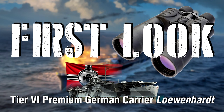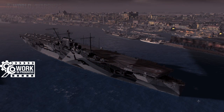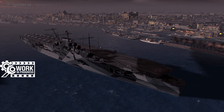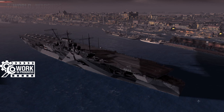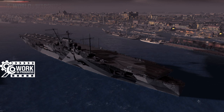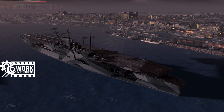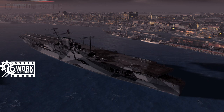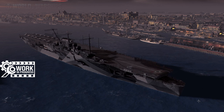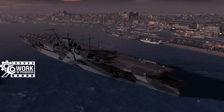Ladies and gentlemen, boys and girls, worshippers of all ages, welcome to YouTube. My name is Sea Raptor and today we're bringing you a first look at tier 6 premium German aircraft carrier Eric Loenhart. This is a ship that was spoiled a while ago on a dev blog. She's definitely in our ports now as CCs, which means I'm allowed to show you the ship and talk through its stats.